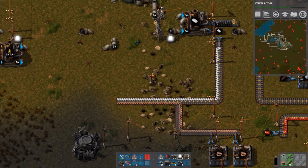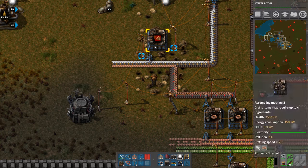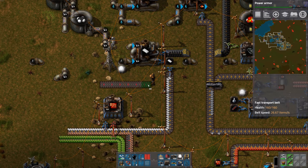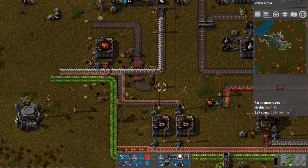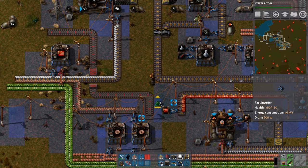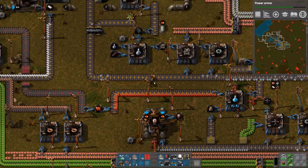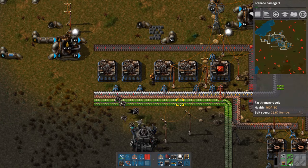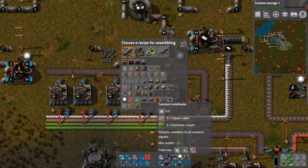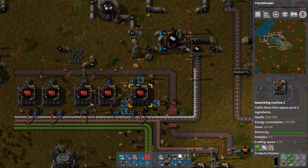Okay, what do red circuits need again? They need green, plastic, and copper. And they need green circuits, which will feed in — we could feed in this side as well, and then export out the other way. Maybe use a stack inserter here. Actually, I don't think that'll help us — fast inserter, buffer chest. Oh, this is all heading towards blue science. Let's duplicate this little setup here. That should help with our red circuits.